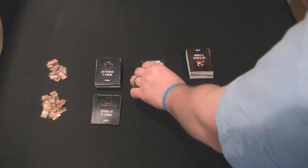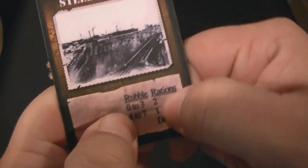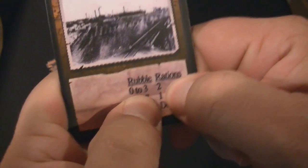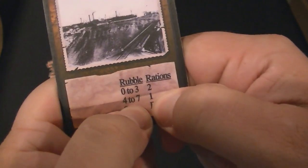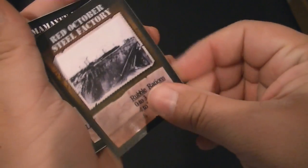The final card type is the location cards. These location cards are what I alluded to earlier with the rubble and the rations they provide. The Red October Steel Factory provides two rations when there is 0 to 3 rubble on it, one ration when there is 4 to 7 rubble on it, and it is destroyed once it has 8 rubble tokens on it. When that happens, you flip the card over to the back which lists destroyed on the other side.